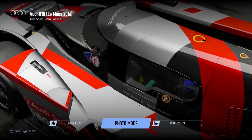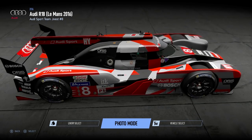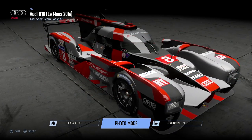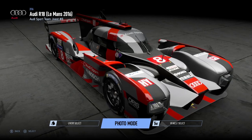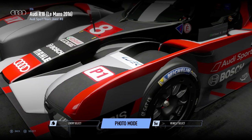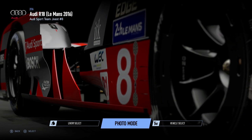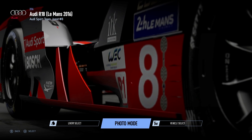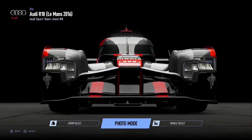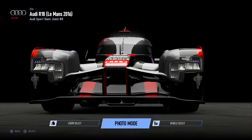Its LMP1H rivals have also been added: the Porsche 919 and the Toyota TS050. But in terms of real life and in the game, this is potentially my favorite of the LMP1H cars for 2016. Just look at it — it's an absolutely spectacular looking car. I've found that it drives really well at the Circuit de la Sarthe, and I can run 3:18s pretty consistently, which I think will be fairly competitive in our 30-minute simulation of the 24 hours of Le Mans today.